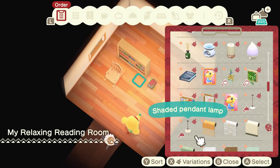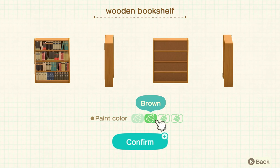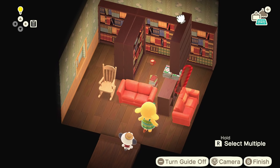We only get to use the furniture they've curated for us, but there's a lot of variety — I like how they included clothes as well. I say we make a little library type thing. Let's customize these to be a dark brown. She's clapping — she likes the brown! She hearts it.